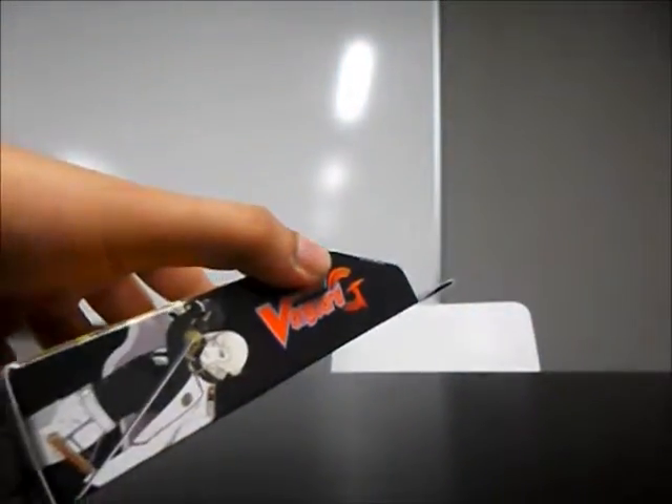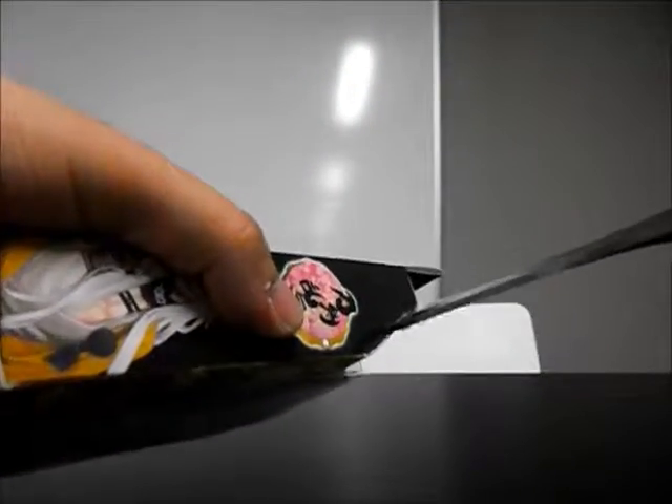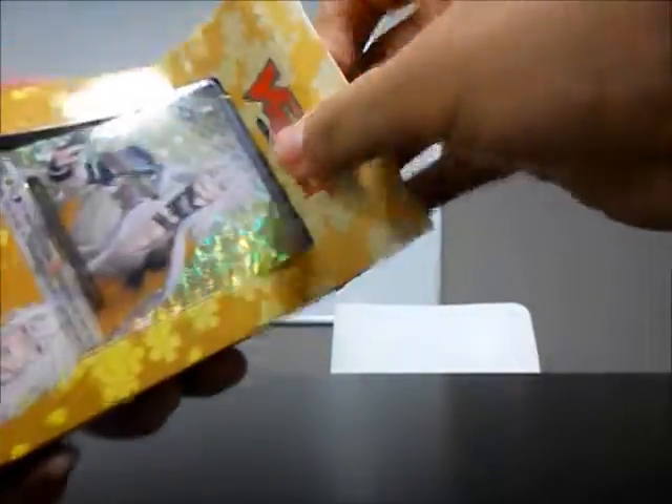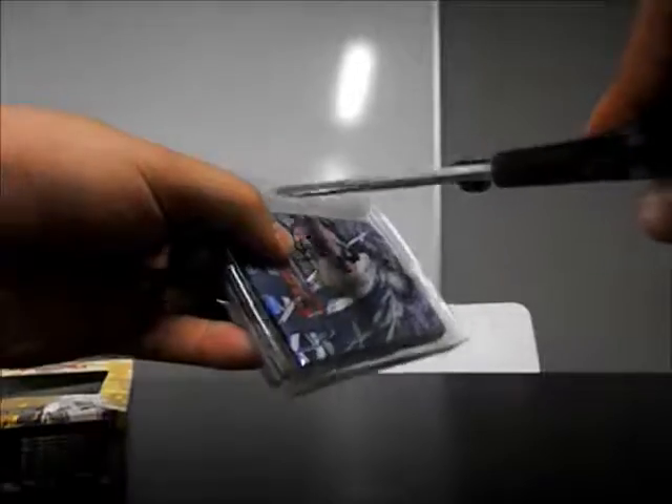We'll just open this up now. Go on one side, cut the tape on the other. The box is open. Here's the booster pack — we'll do that last. Let's get the tape off first.